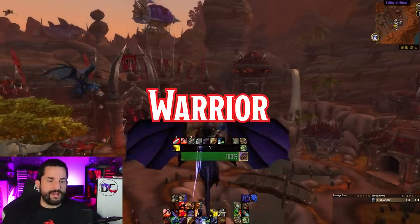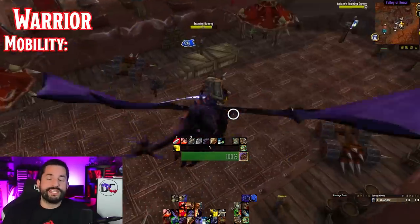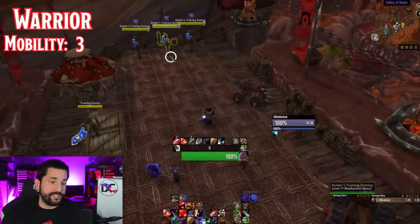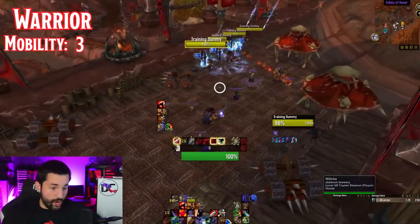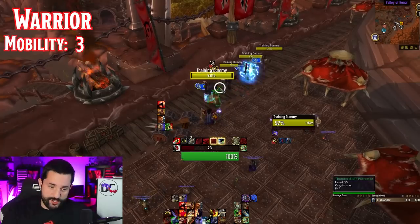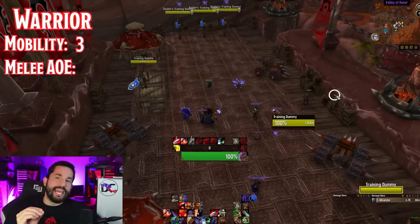First up is the warrior. The first category is mobility, and warriors get a three. Warriors have a couple things they can do for movement at baseline. First is Heroic Leap — you can literally jump into battle and get a little speed boost afterwards. You can also charge an enemy. There's also a talent for a Shield Charge to be able to run in even better. And if you want to target an ally, you can charge to an ally and intervene to them.